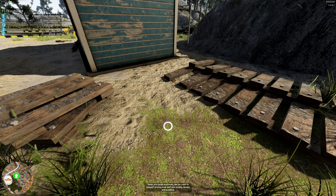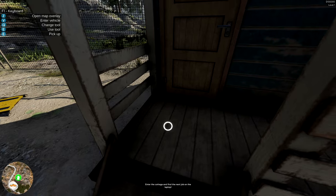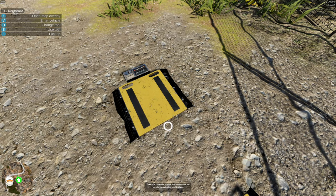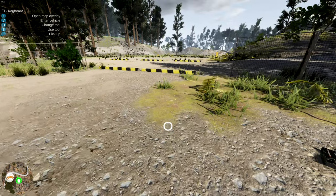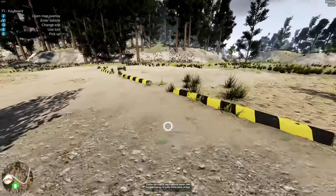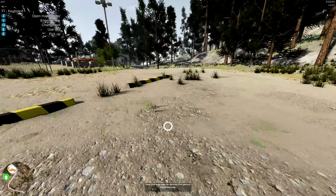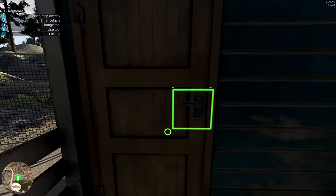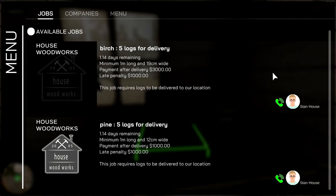Small and large mud mats can be used to support driving over soft and muddy terrain — those should go on the mud. Enter the cottage and find the next job on the laptop. There's also portable scales to measure load weight on vehicles and trailers — neat, I can pick that up and maybe throw it in the truck. Follow the road to reach the vehicle dealer; use the map overlay to quick travel while on foot — I don't think they had quick travel last time. Let's hop in the shack and get a job. There's the laptop: Burk's, five logs for delivery, pine.